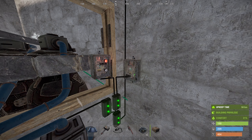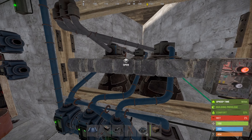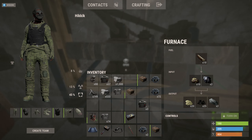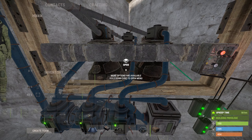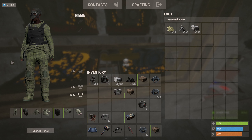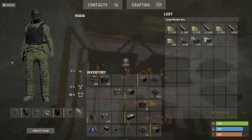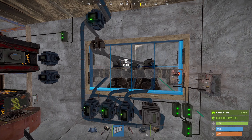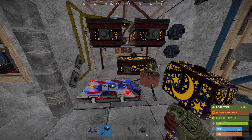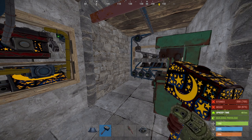And then check the extinguisher system. And if everything seems fine, place windows and frames and you can seal the Suicide Bunker. Of course upgrade it according to your progress and place the rest of the deployables.